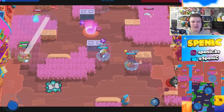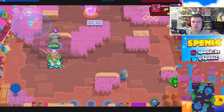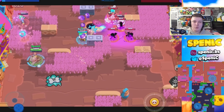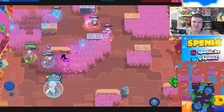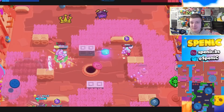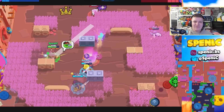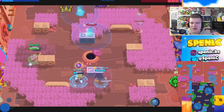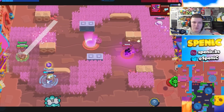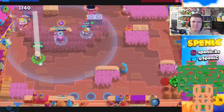Next up is Squeak. Any map with really defined choke points — his gadget is going to get insane value along with his main attack. Dueling Beetles is a prime example — use one gadget down one of the three choke points, then opponents can only go down the other two, making it a lot easier for you and your teammates. Canal Grande works similarly — pop a gadget down the lane and they just can't go there because they'll die every single time. Parallel Plays as well, just any map with those defining walls.